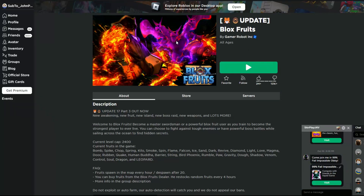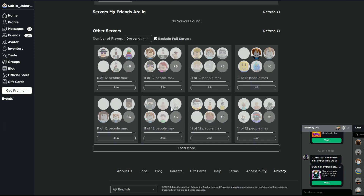When you're at the prison, you're going to want to go to the homepage. You're going to click servers, click exclude servers, and then join one that isn't full.